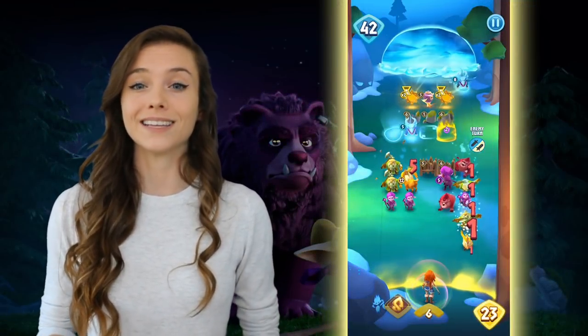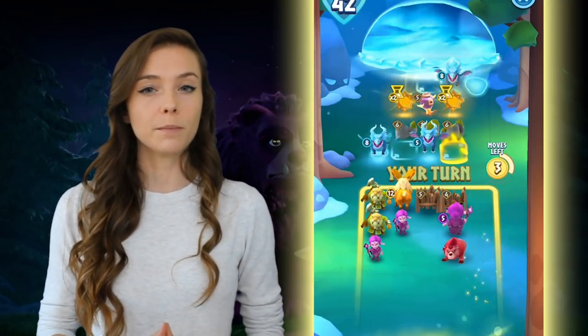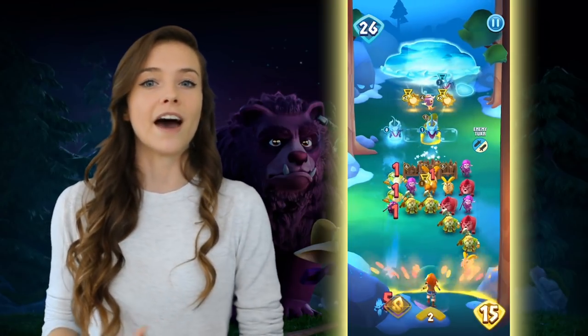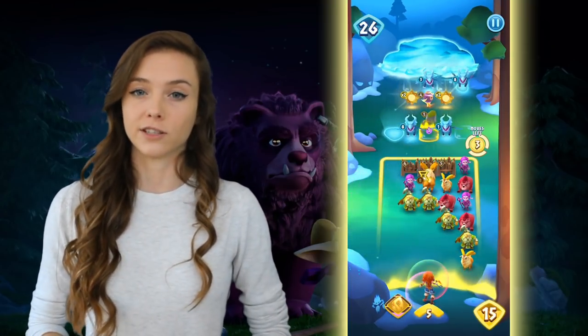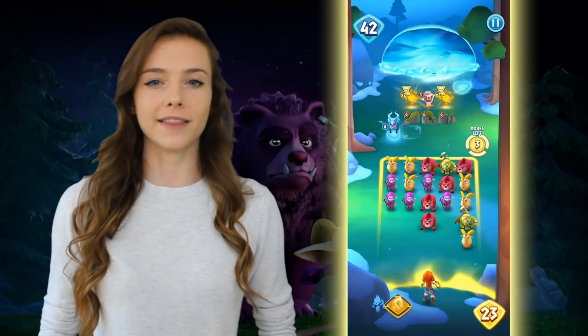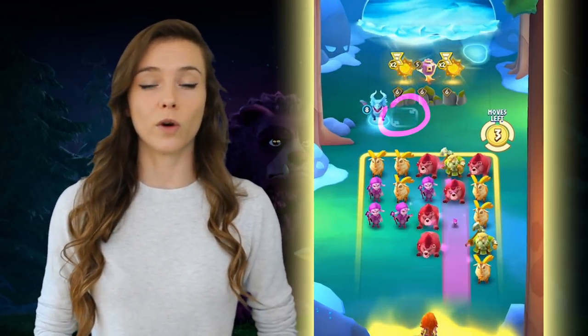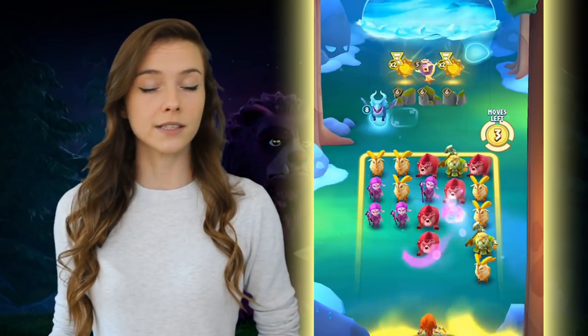In the last video I talked about bigger or smaller creatures and when they will attack, and in this video I'm going to go a little bit more into depth about how to maximize that creature damage. One thing to be on the lookout for is enemies that move. If you combine your creature in front of an enemy, the enemy might actually move out of the way before your creature has a chance to attack. To combat the enemy moving around, look for blue squares on the ground that might signal where the enemy is about to move to next.